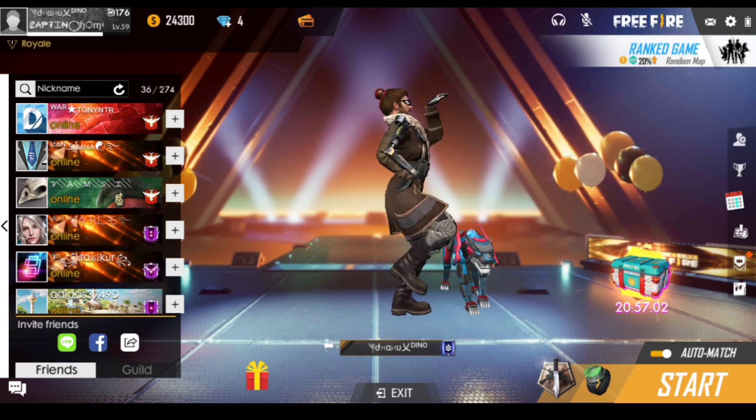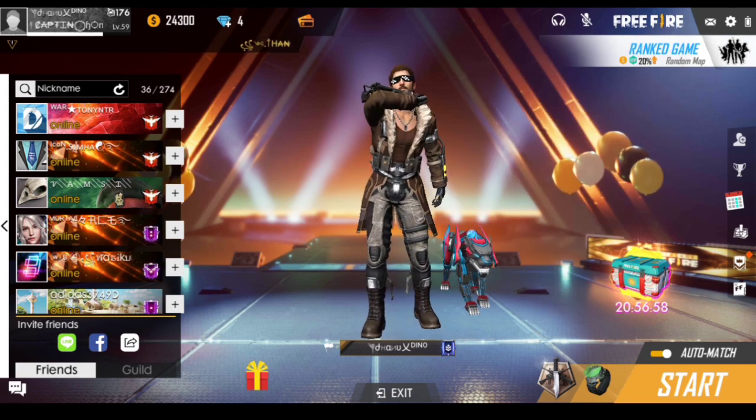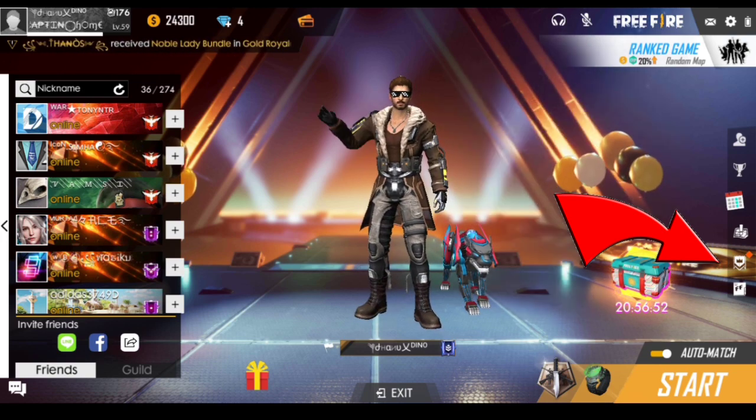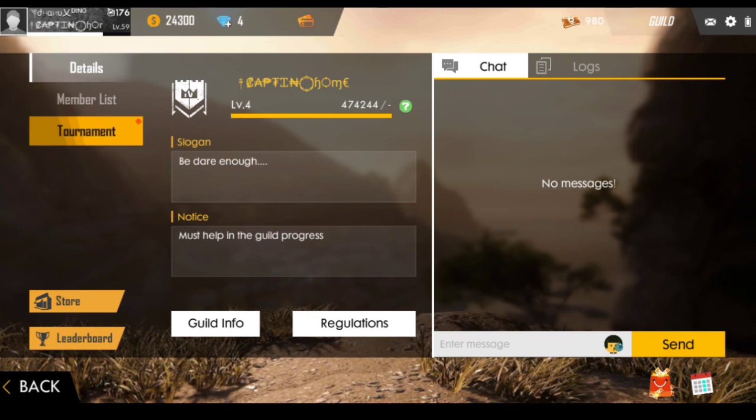Next time we will show you Diamond Royal Watcher and Weapon Royal Watcher. We will be able to check the guild tokens and open the guild. First time we will show you about Diamond Royal Watcher and Weapon Royal Watcher.